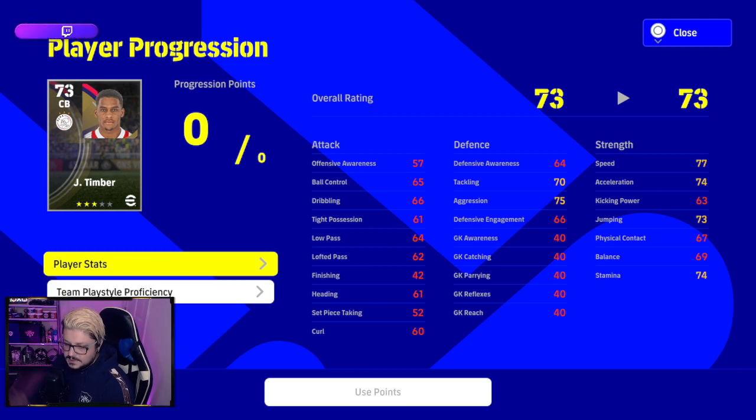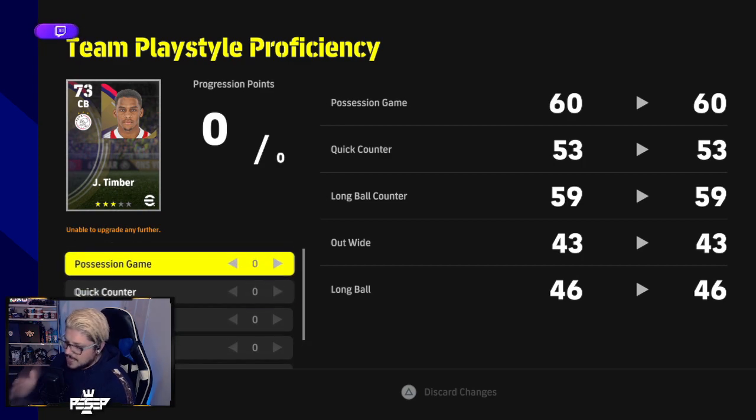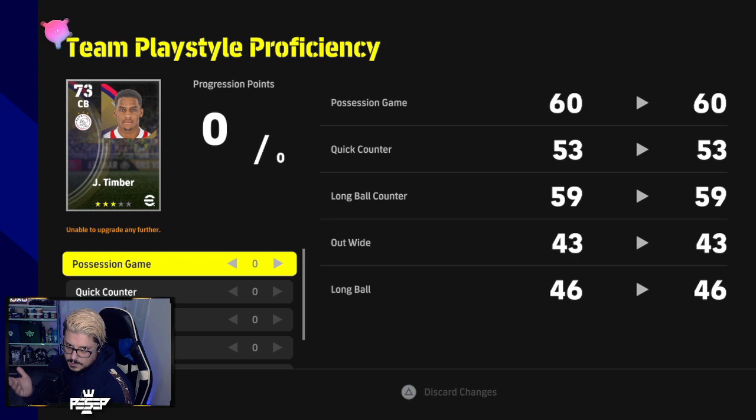Once you train a player, you go to progression level where you divide points between leveling up individual ability. I like this system — you could have two Zaniolos, one trained for pace and one focused on technical ability. Every player will have a weakness; you can't make them perfect.